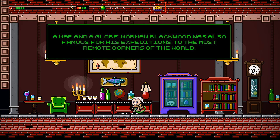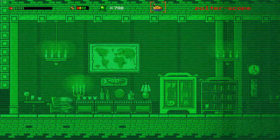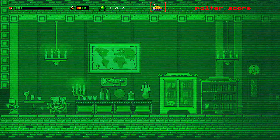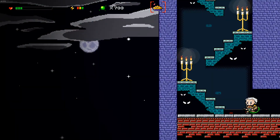A map and globe — Norman Blackwood was also famous for his expeditions to the most remote corners of the world. Oh goodness, that thing almost got me. There are some sneaky enemies in this game, I'll give it that — those being one of them.